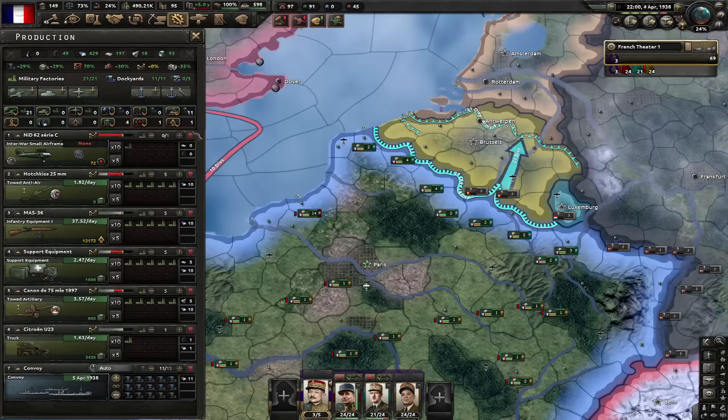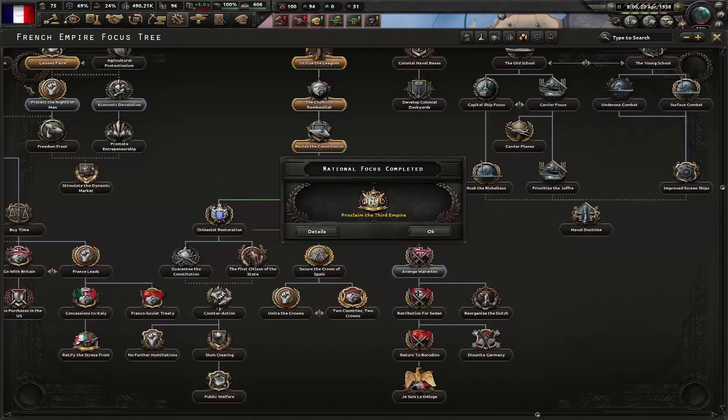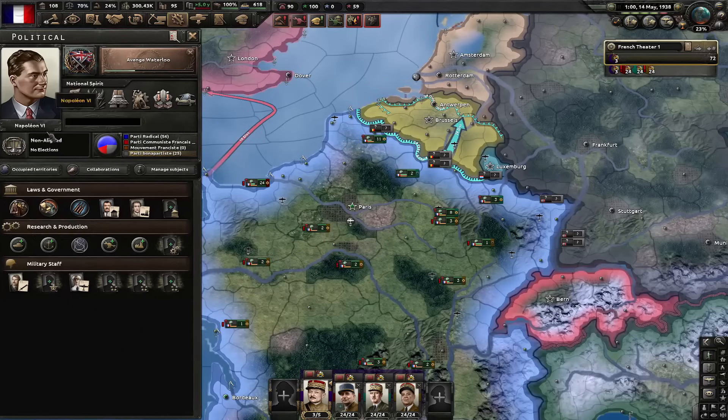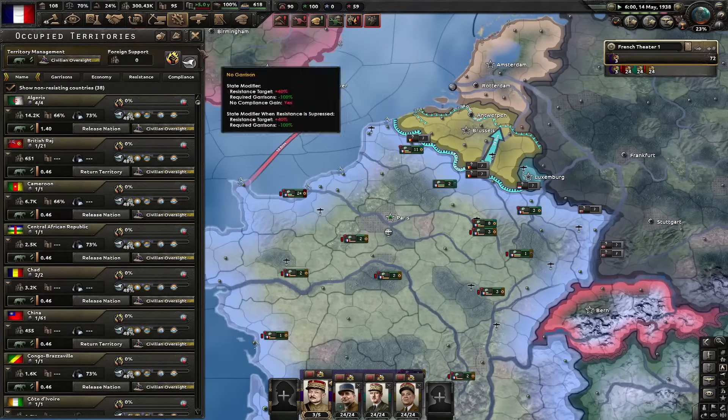Let's produce these planes — I'm going to go with like 10 factories for now. Let's also improve worker conditions. Let's now avenge Waterloo. Let's give them all trucks. And since we changed the ideology, I have to go here and switch out military governor for civilian oversight.